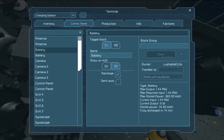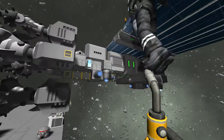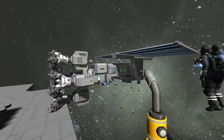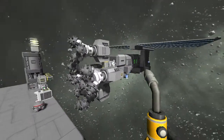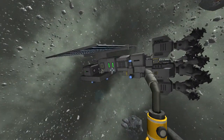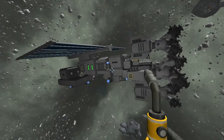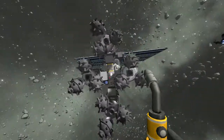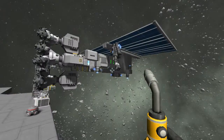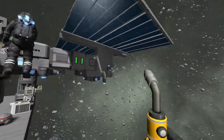It doesn't transfer very fast but it's faster than it takes to charge it. Once it's done I'll set it to semi-auto so it'll start charging on its own, and when you dock it'll just automatically handle it. The merge block thing works perfectly - not kind of, it works perfectly. Now the next test is whether you can transfer inventory between them.